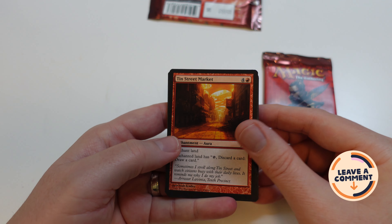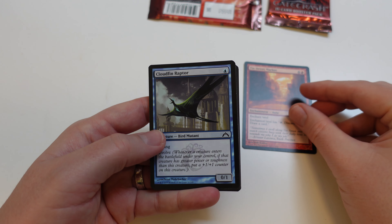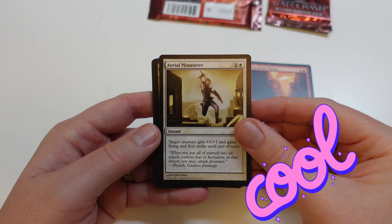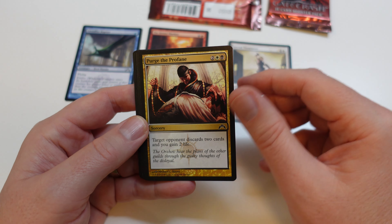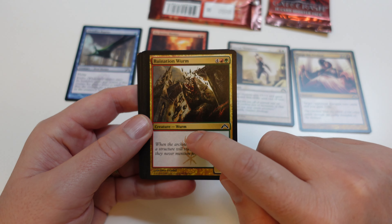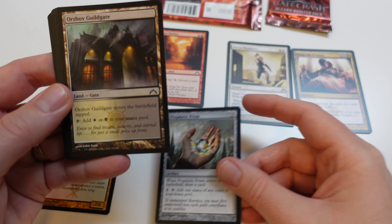Here we go. Not bad, not bad at all. It's a red card — red like dragon eyes. We've got Cloudfin Raptor. I love the art on that aerial maneuver. So we got no glossies yet, no holograms, nothing like that. We got Purge the Profane, let me adjust those cards, then we've got Ruination Worm — that's a really nice looking card, love the bridge falling.